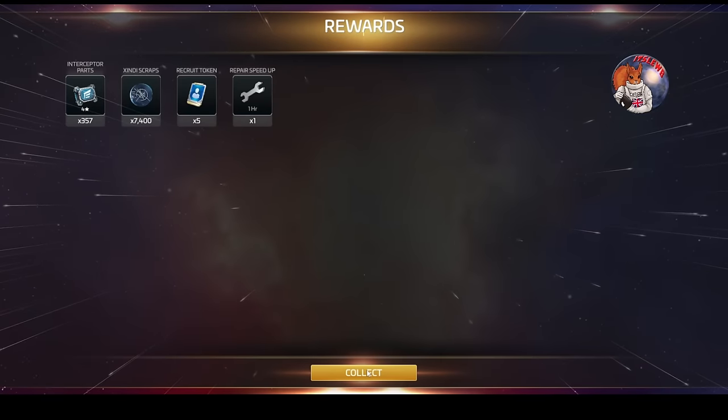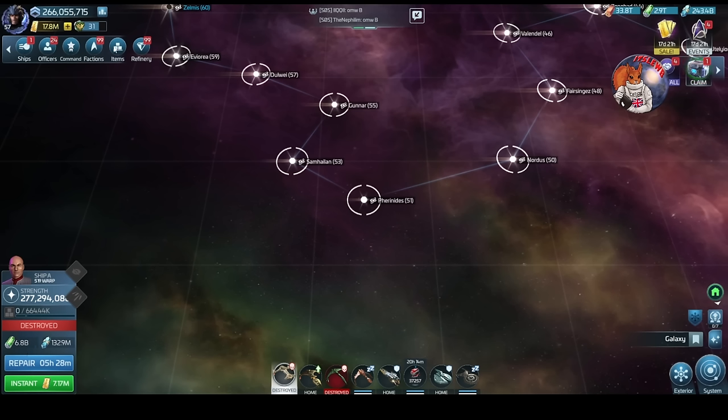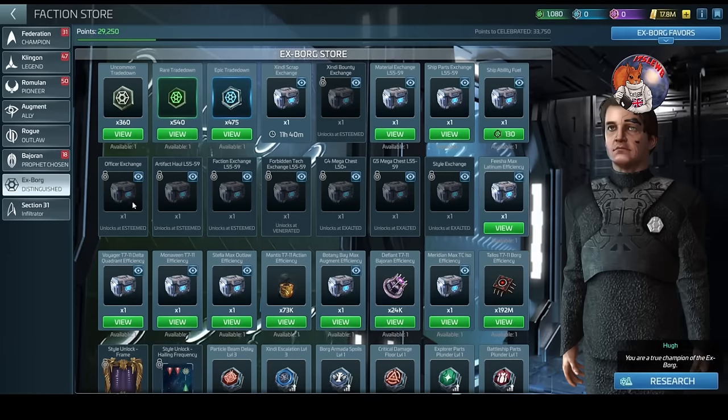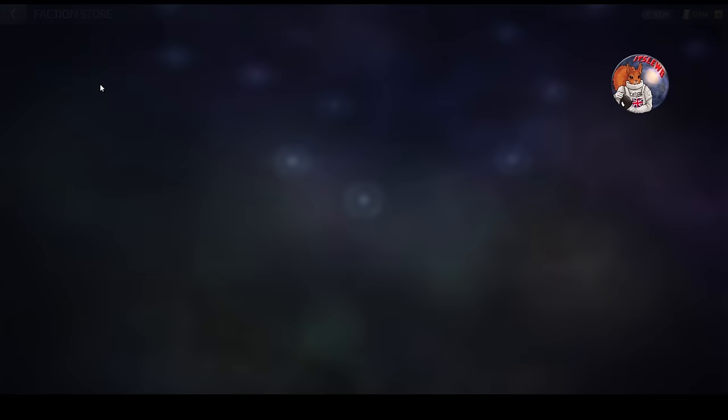We got 7,400 from chests, so about 45,000 total per run. My repair bill on this is 6.8 billion tritanium. For my refine, focusing on single chest pulls - which I recommend for efficiency - I'm getting about 45,000 per run meaning I need about three runs per day, roughly 25 to 30 hostiles per day. Once I max out the loot gain favor, I'll be able to do this in two runs.